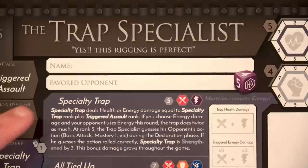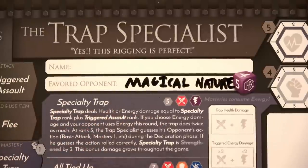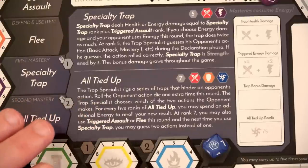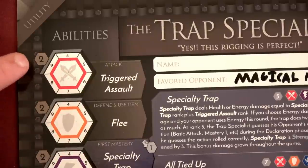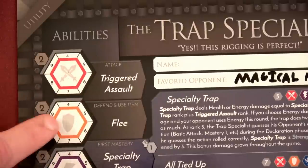We should also write what our favorite opponent is — this is a magical nature. So if there's an enemy that's a magical nature, we'll get to roll an additional Hexplorer die and add that as damage. In the center part of the board, we have what are called our mastery abilities. These abilities will have to use energy, but they give us some sort of special ability — think of it like the way that we differentiate ourselves from other players. On the left side of the board, we have our abilities. For each role, you'll see a standard number in the upper left corner — so that two means generally for triggered assault, we put a two for the amount of damage we do. Or for fleeing, we'd put a two for our defense.